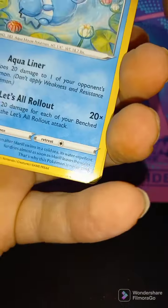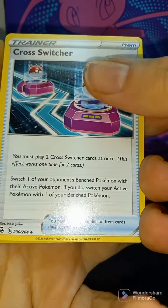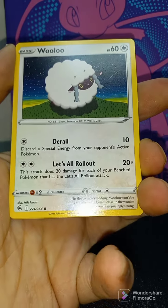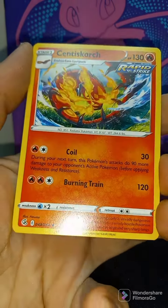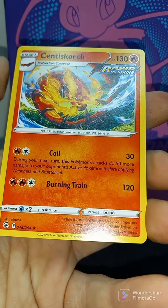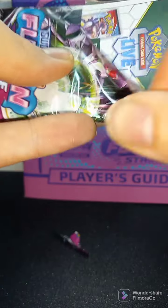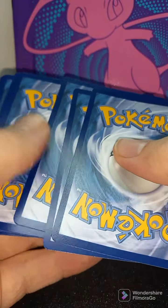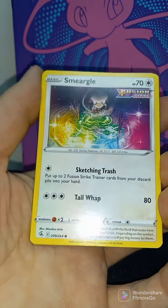Fusion Strike number five, Elite Trainer Box. We've got Fire, Cross Switcher, Croconaw, Excadrill, Merill, Heliolisk, Wailord, Gossifleur, Mudkip. Reverse Holo Chansey. And non-holo Rare Sinistea. So far this has been a very underwhelming Trainer Box — about five or six non-holos in a row. Not looking that great.